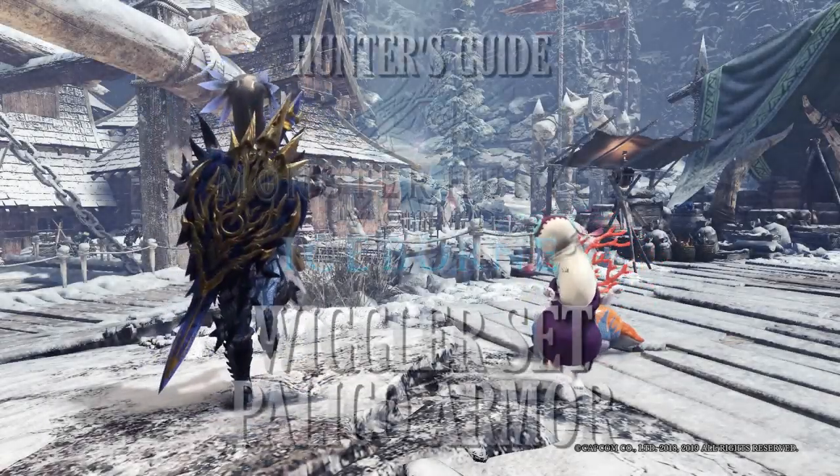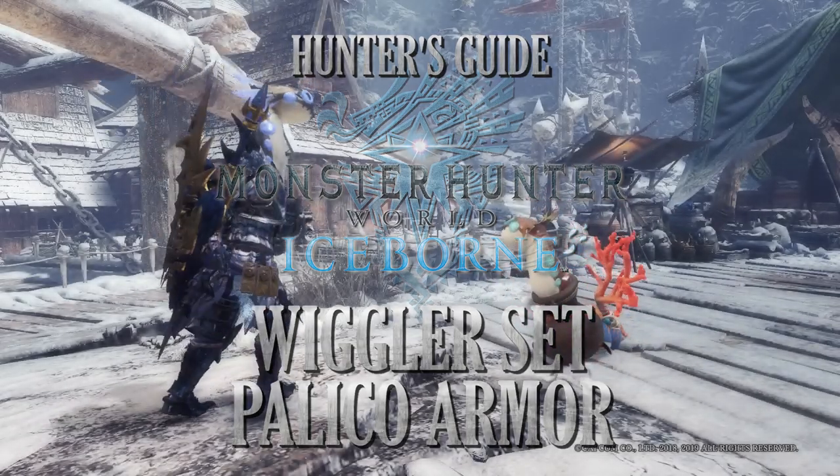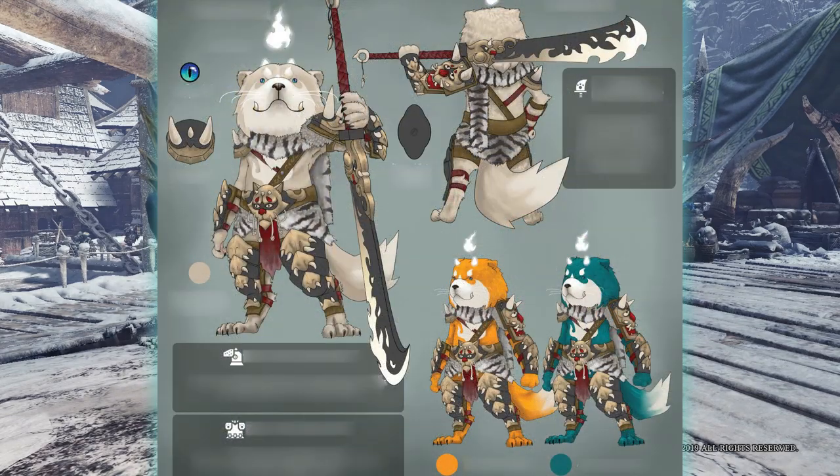What's up everyone, Dabblade here with a very quick hunter's guide to the new Palico Wiggler armor set. This is a new armor set for our feline companions that was introduced as a result of a competition hosted by Capcom.